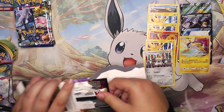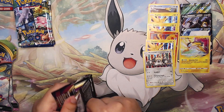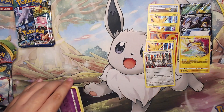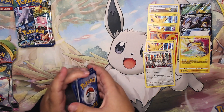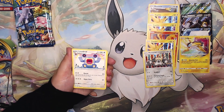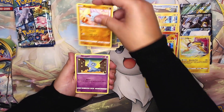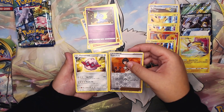I was very devastated picking these packs up because I got them at Target and my Target still has a limit of five, but there were six packs there. So I had to pick five and I left one there — I was so tempted to have a stranger pick it up for me but I was like, no, I'm not gonna do that. It's the worst feeling ever, wanting to know what was in that pack. We have a Carless and on the back a Forretress non-holo rare.